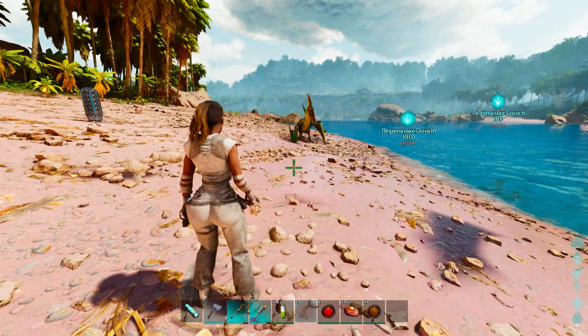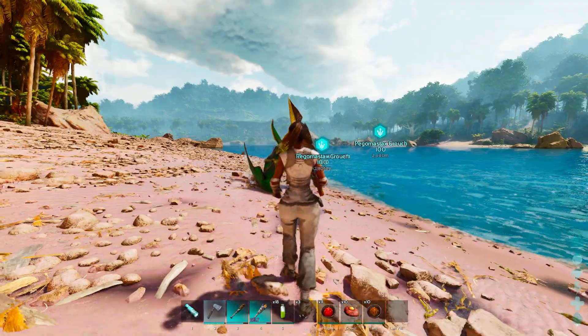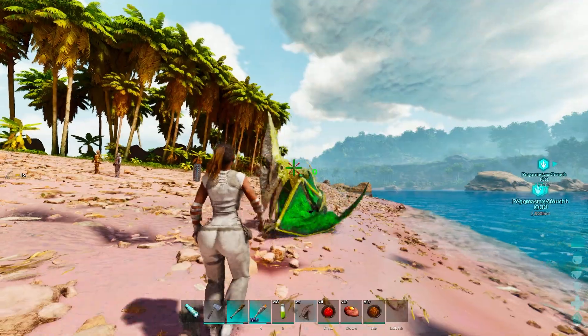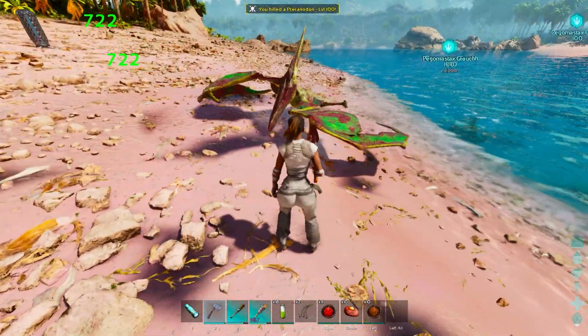I'm going to go ahead and just use a primitive hatchet and show you what I mean by that. We're going to pretend this Pteranodon is someone that we're trying to bola. You essentially wind up your bola, get nice and close to whatever that is, and then you're just going to hatchet it to death as soon as you get close.